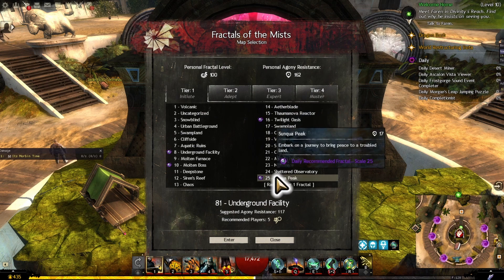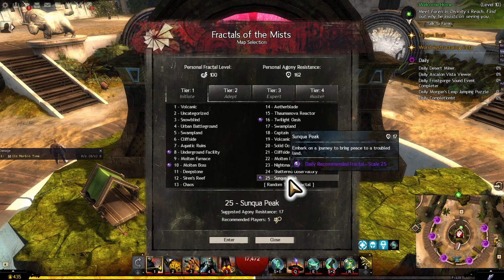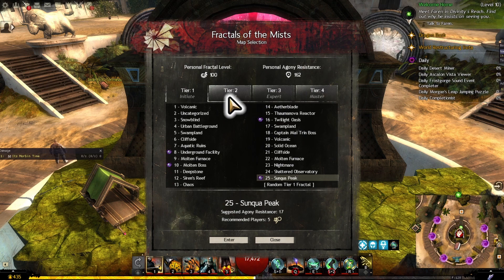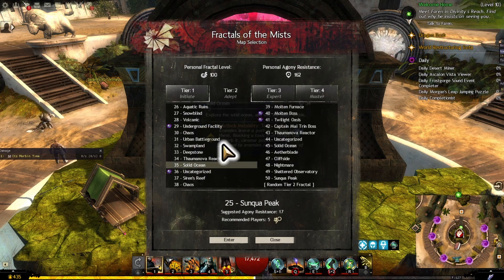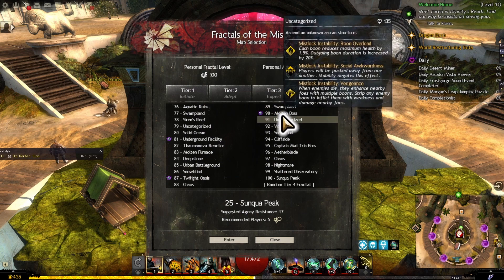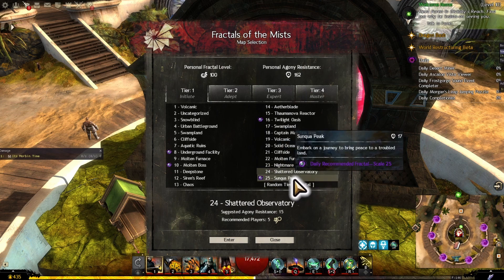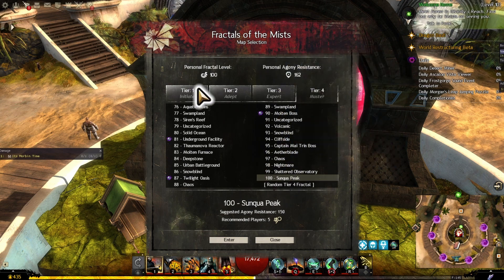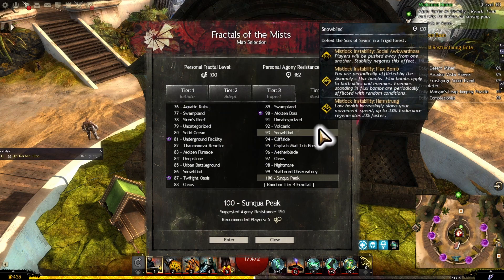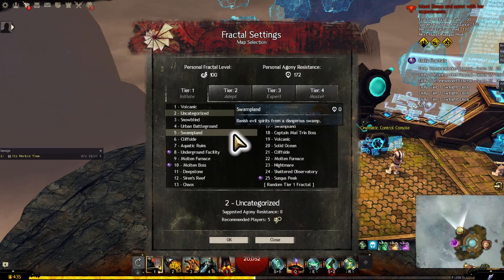Also note the recommended Fractals. These chains are only available on tier 1, 2, and 3 — they're different from normal daily Fractals. It's important to do your daily recommended Fractals, especially early in your journey, as they provide good rewards and more Fractal Encryption Boxes. Sometimes in tier 4 groups you'll also find people doing their dailies and then CMs afterwards. The last three Fractals are always Nightmare, Shattered Observatory, and Sunqua Peak — the only three endgame challenge mode Fractals. Some other Fractals show a challenge mode symbol, but that's for achievements and collectibles, not challenge mode dailies.